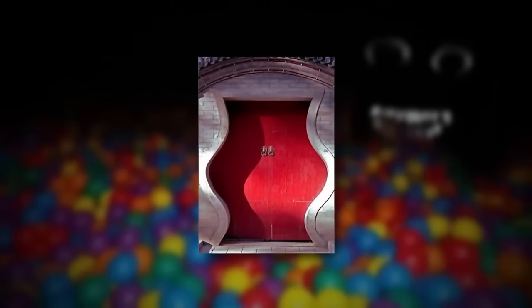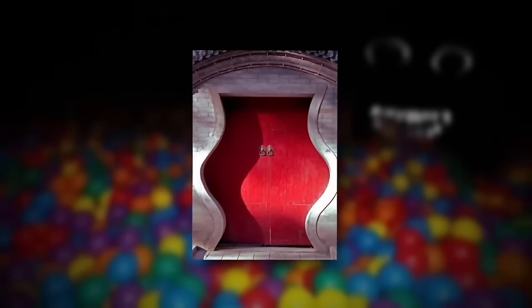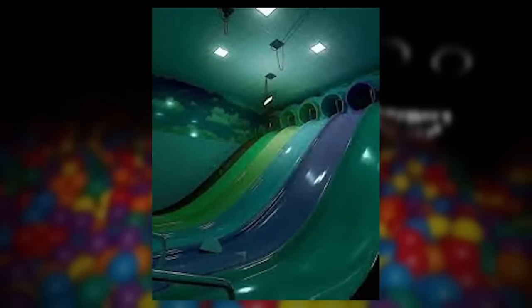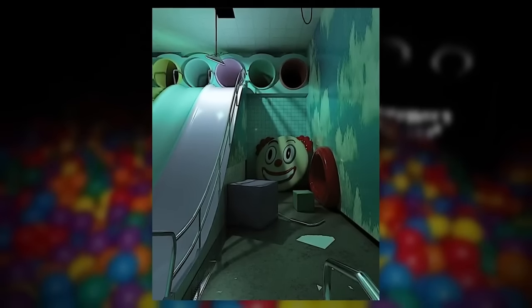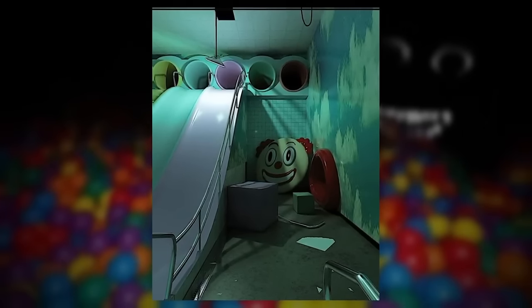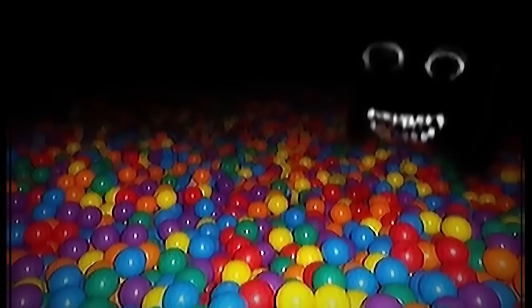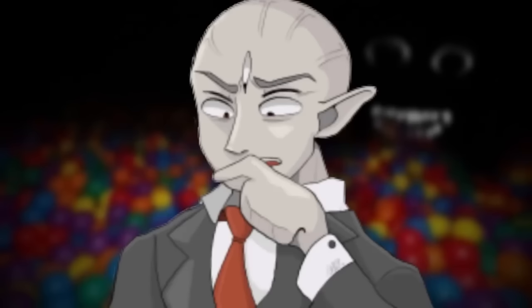To enter level 283, you can find a comically proportioned door on level two and open it up, or you can find a slide on level nine, go down it, and you'll wake up here. To exit, you can find a painting of a sad clown and take it off the wall to reveal the entrance to level 57. Or you can jump into a ball pit and hope it takes you somewhere. I feel like I'd stay here a while just for the nostalgia of it all.